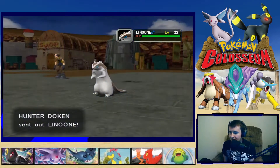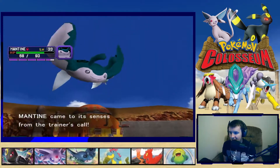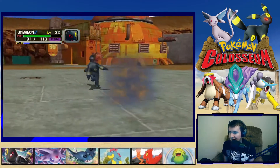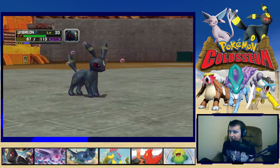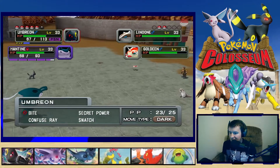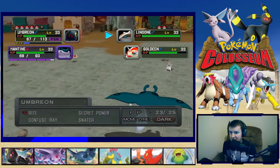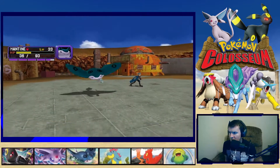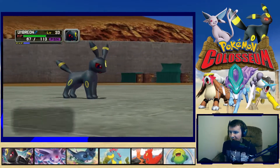Opponent sends out Linoone. We call Mantine but that doesn't move the bar very much. Horn Attack from Goldeen hits multiple times. We're getting ripped by the poison — I might teach Umbreon Toxic and get rid of Snatch, since Snatch doesn't do damage anyway. Headbutt incoming — that did a lot. Mantine flinched. Oh my goodness.